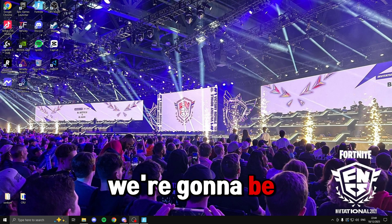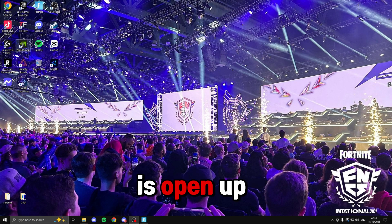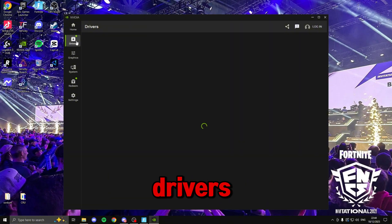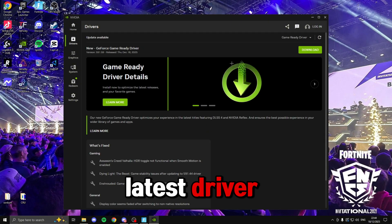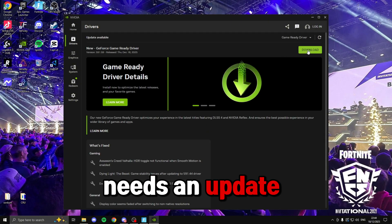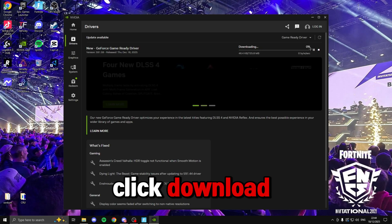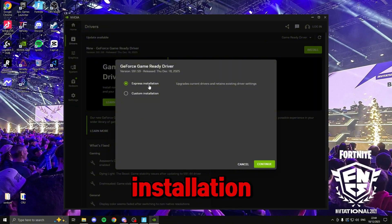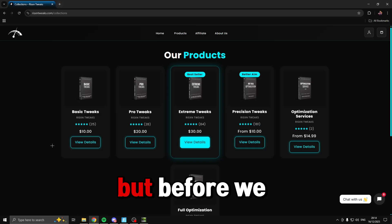The last thing to optimize your graphics card is to open up the NVIDIA App if you have it installed. Head over to 'Drivers' and make sure you're on the latest driver. If you need an update, just click 'Download' and once it's downloaded click 'Install' and do the express installation to update your graphics driver.